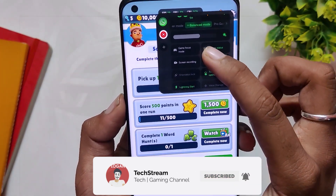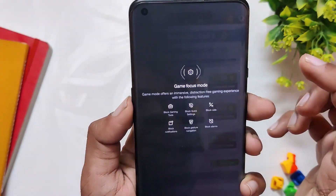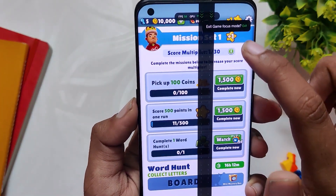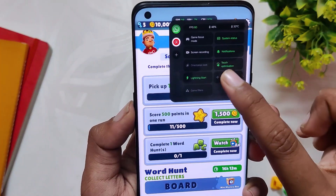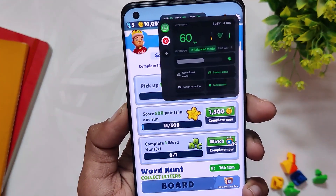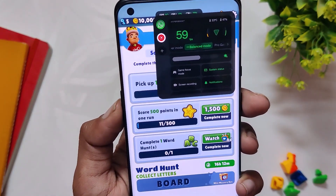If any of you didn't receive the latest update yet, you can download the APK file linked in the description and manually update by just installing the APK. That's it for the video — as I said, there is only a UI change in the gaming tool, not much else. Comment down if you encounter any improvement regarding the performance part after updating to the latest version. Subscribe to the channel for more tech videos. Thank you for watching.